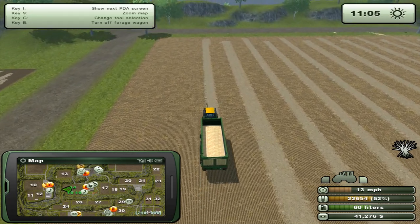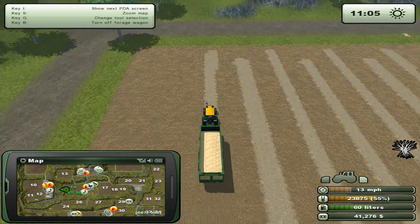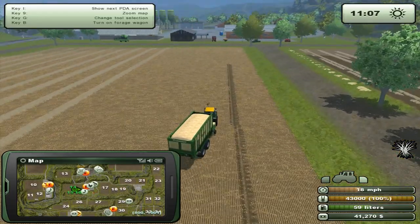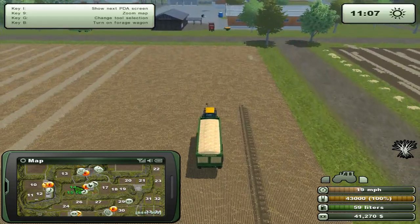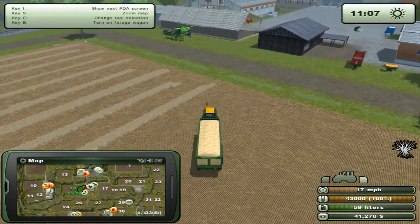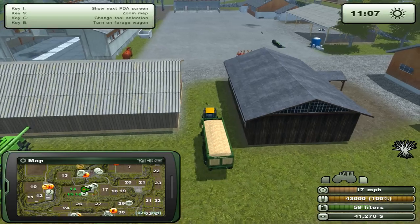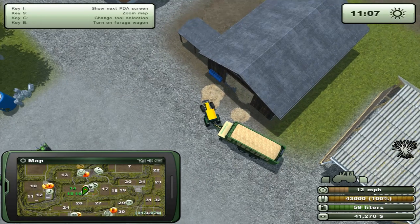I'll keep on doing this - pick up the hay here and make another profit. The wagon is full - 43,000 liters. You can feel the machine is having a hard time pulling it. Let's ride up to our shed here and see if we can sell all of that and make a nice profit from it.